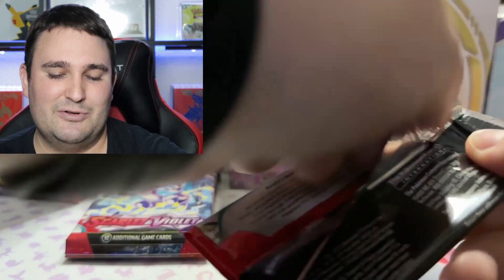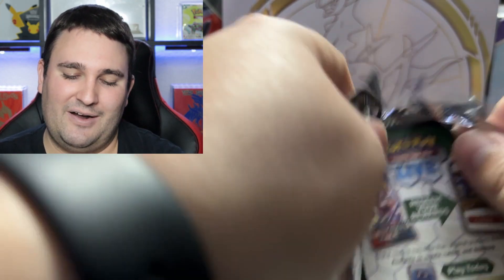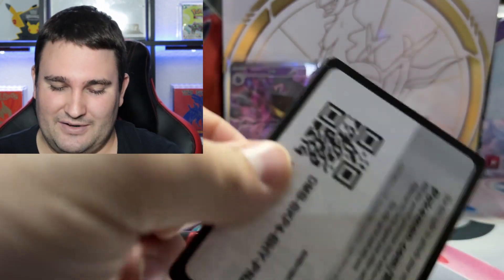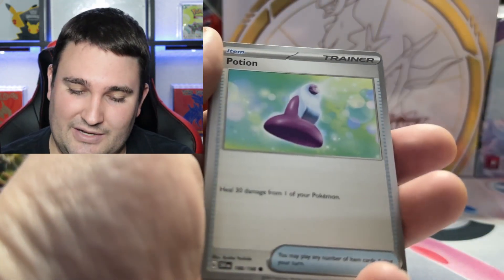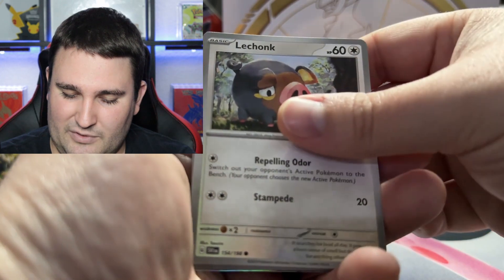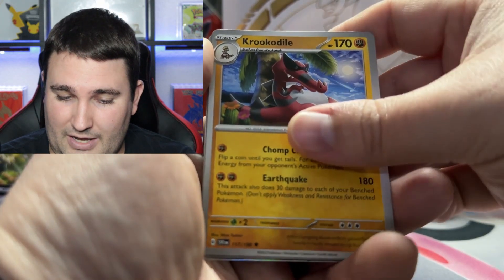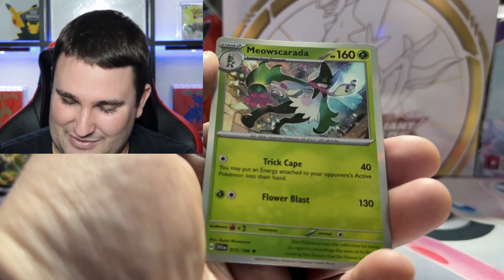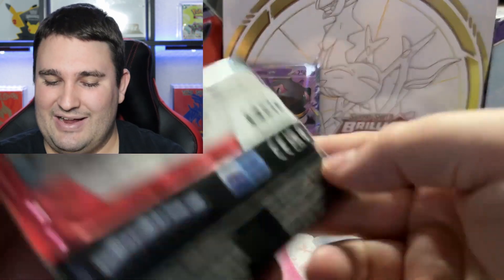Moving right along into pack number three, about to be halfway done with this wonderful short little opening as we prepare ourselves for Friday's opening — that one's going to be really, really cool. I'm going to share some more details in a hot second as we get through code card number three and into the pack with a lightning type energy. We got Potion, Buzile, Energy Retrieval, Chunk, Kilowattril, Haircross, Crocodile, Flittle, Cyclozar, and Meowstrata.